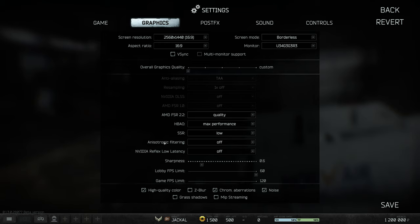HBAO and SSR we already covered. Anisotropic filtering makes textures look a little better with more depth. It's purely visual and usually a very cheap effect on modern systems. You can lower it for marginal FPS gains, but on most modern systems it's not noticeable — you can leave it on or 'per texture' for a better-looking game with minimal FPS impact.